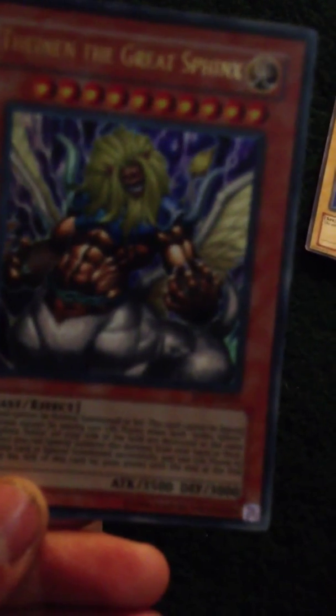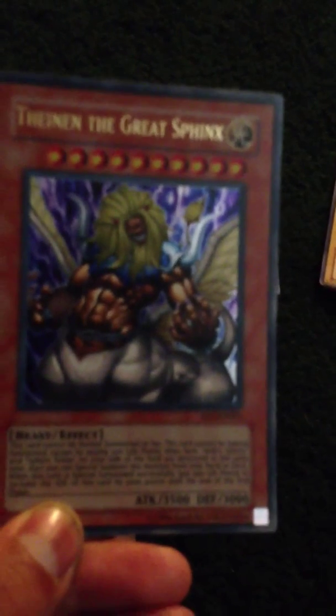The first one I'm going to show you is called Thane in the Great Sphinx, and it's kind of like a fusion monster except you don't need polymerization to get it. You just need to have Androsphinx and Sphinxtelia to activate it. This card cannot be normal summoned or set. This card cannot be special summoned except by paying 500 life points when both Androsphinx and Sphinxtelia on your side of the field are destroyed at the same time. Then you special summon this monster.